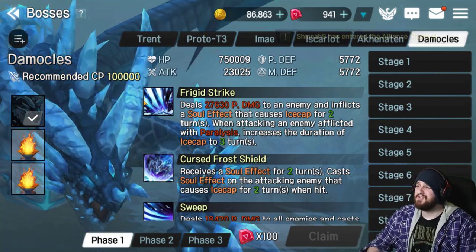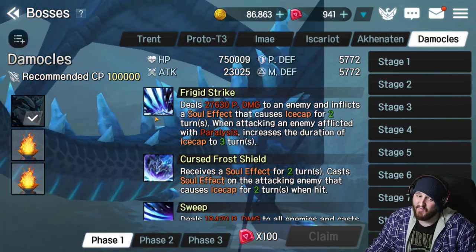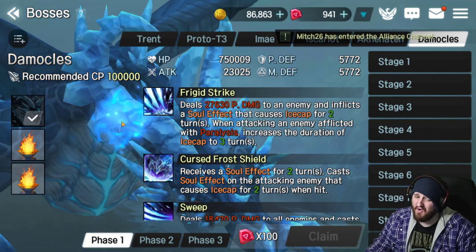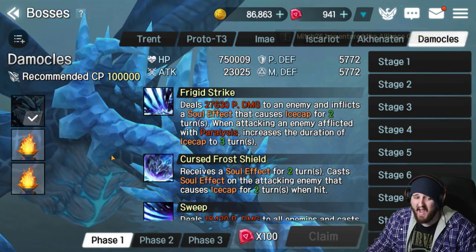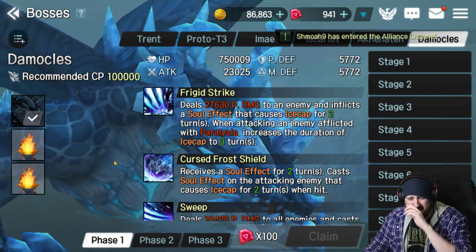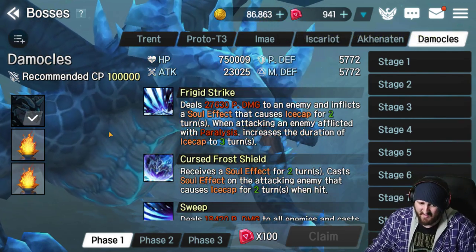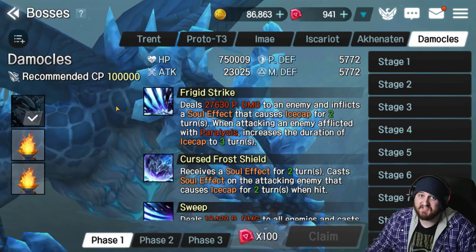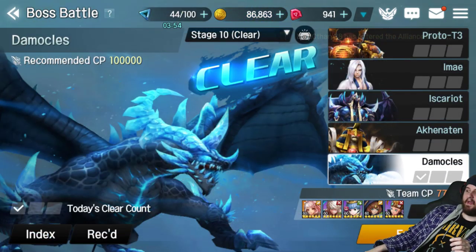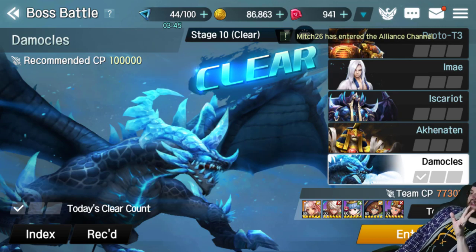So let's actually get into a clear and show y'all just how easy Damocles actually is. For real, people say he's the hardest — no way. You don't have to rely on RNG at all for this. Okay, we're running Weiwei, Kai, Fabian, Stella, and Chloe right there. We've got 77 KCP and it says it requires a hundred. Some people think the only reason you can do bosses with a lower CP is because you CC them — I assure you that's not the truth. If you're running a good team comp, it doesn't matter.